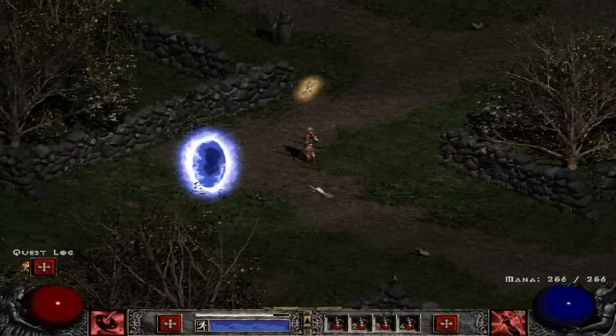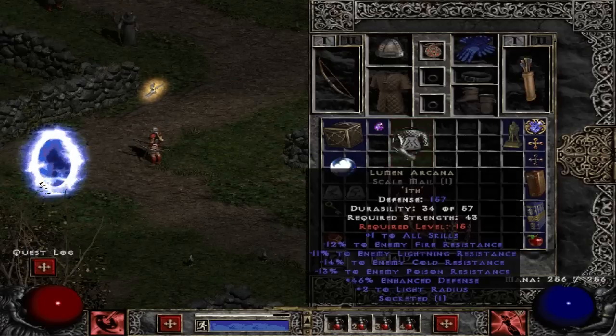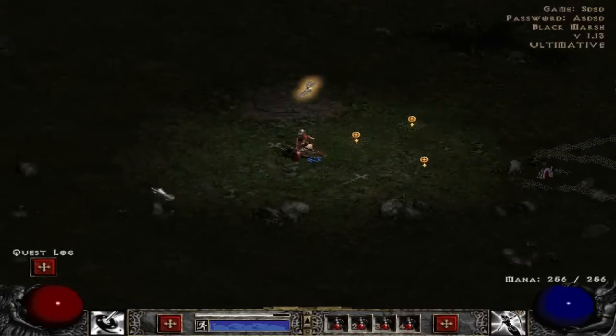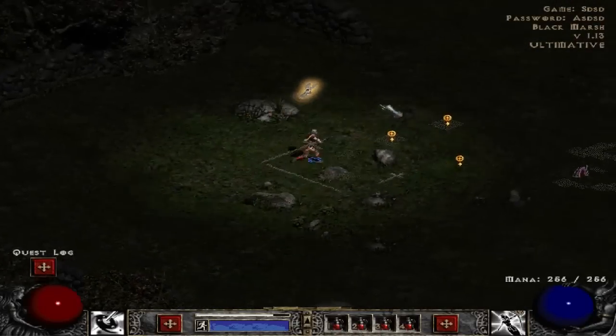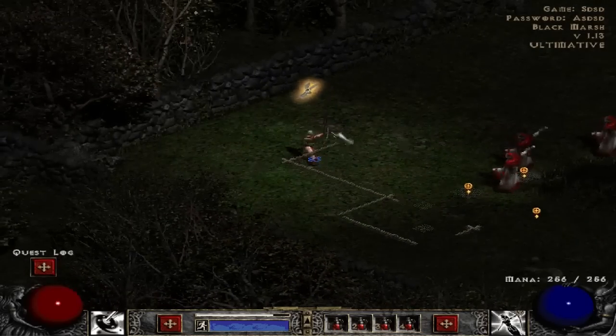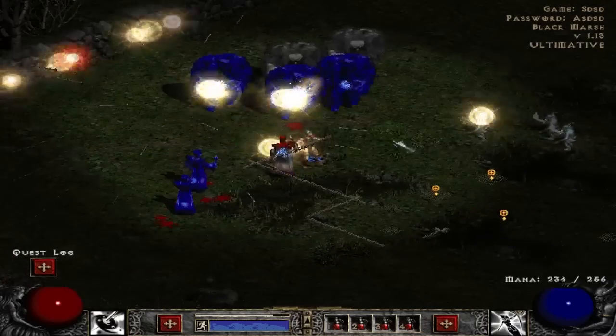You can find what affects the character orb on Google pretty easily. I'll see you guys in the Tamoe Highland, or whatever it's called, if I happen to find something there worth reporting.